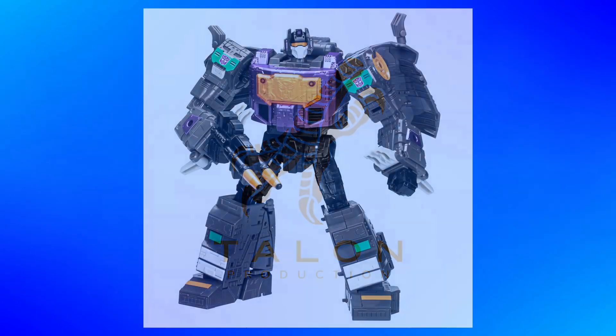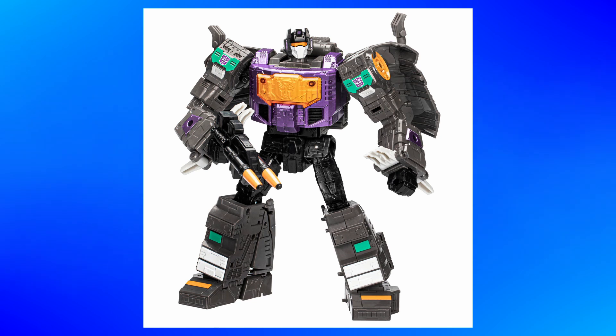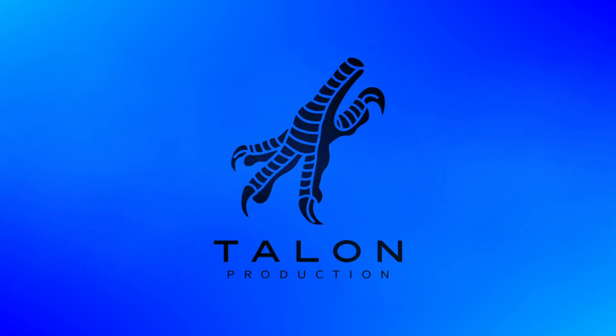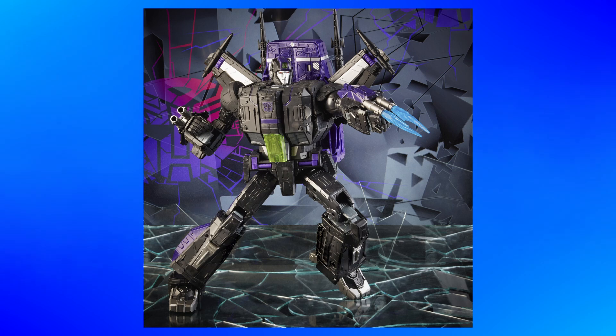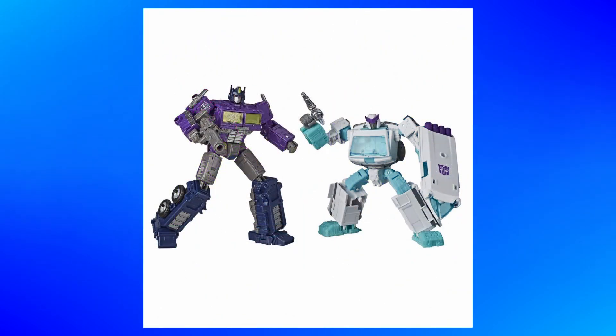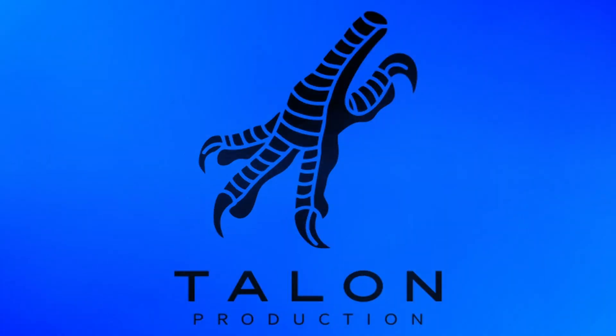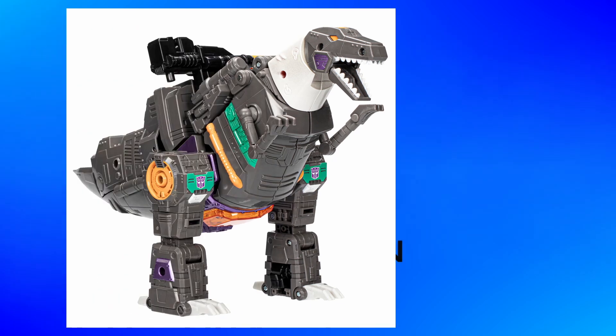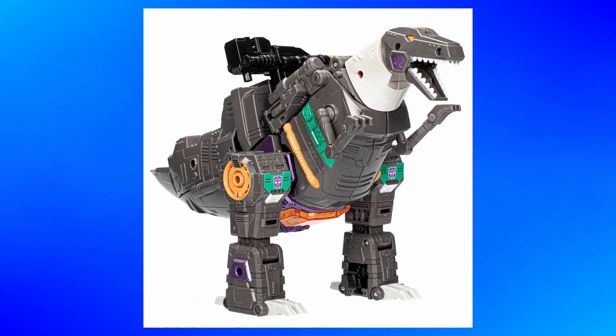Last but not least, there is the Shattered Glass Grimlock, which I really dig. The colors are cool — the whole G1 Trypticon colors on Grimlock looks great. The 86 leader mold of Grimlock is very good; kind of a surprise figure for me, I didn't really expect to like it as much as I did. So I'll probably get this. I kind of hate that there are some Shattered Glass figures I didn't jump on — I really wish I would have gotten Jetfire, and I hate that I didn't go for that two-pack of Optimus and Ratchet in Selects. Right now I only have Megatron, Starscream, and Ultra Magnus, but I think I'll definitely get this guy.